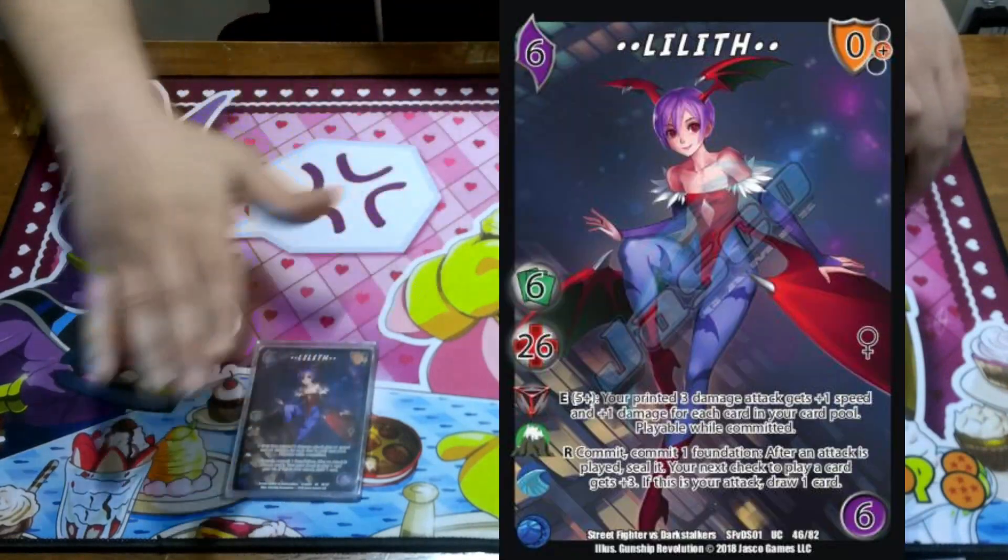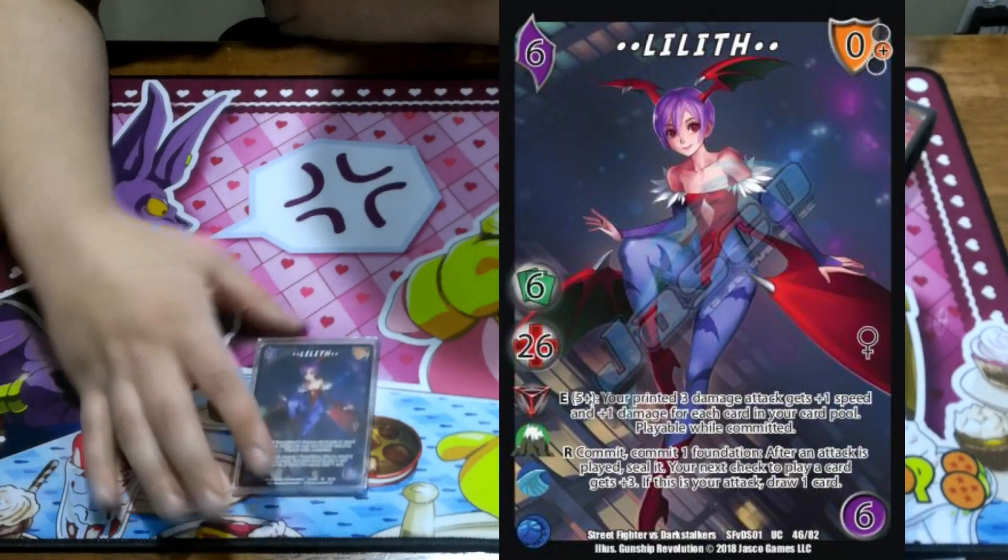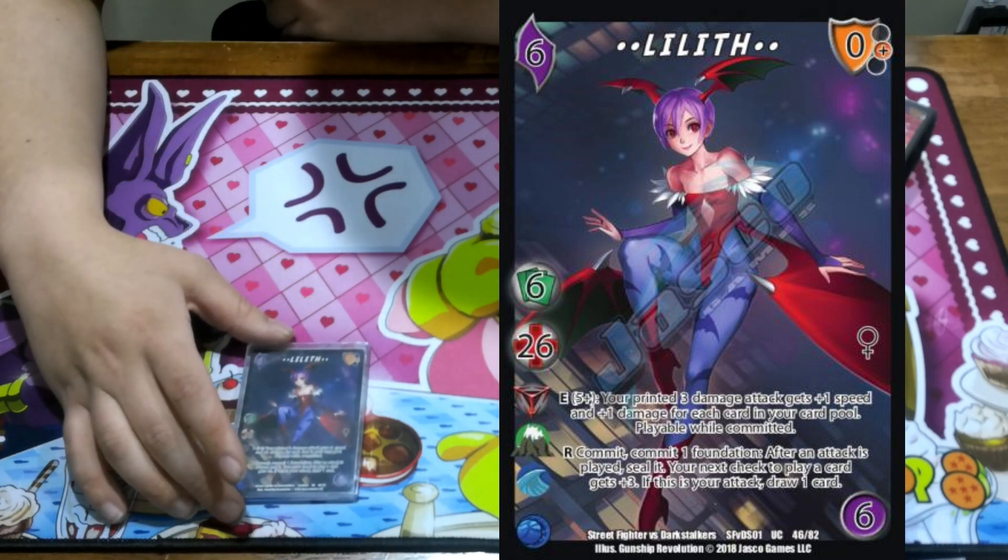So we'll start out with Lilith. She's a 6-26, Chaos, Earth, Water. I really wanted to play her under Water, so that's what I built it under.